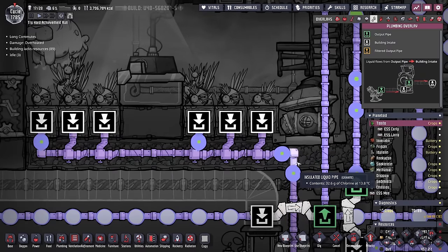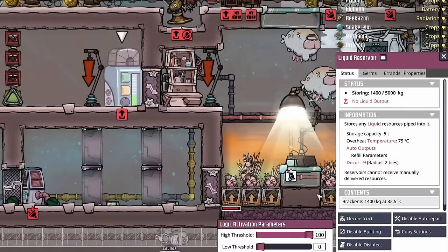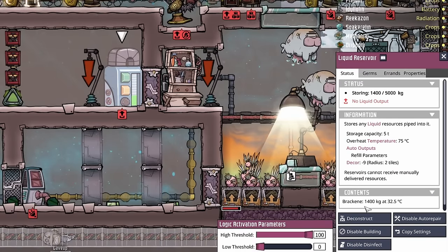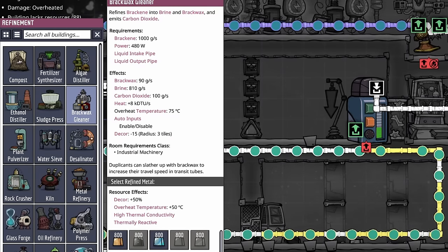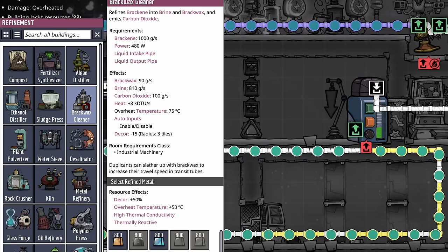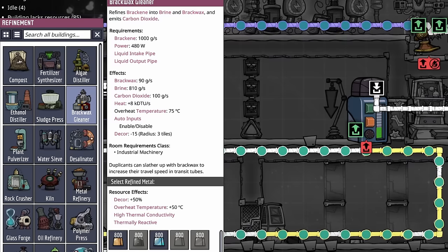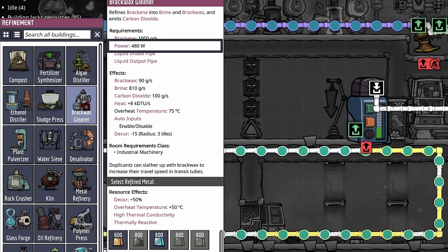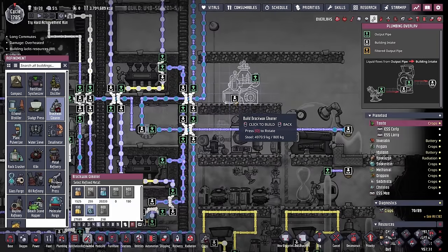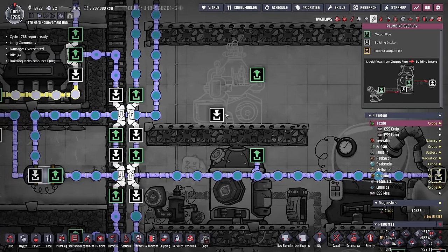In other news, we've collected quite a bit of brakeen, which means we can start working on brax wax. Just like everything else in the game, the brax wax cleaner creates 8,000 DTUs worth of heat and requires 480 watts. So we'll be building it out of steel and placing it somewhere in our sauna. It does have an output and an input port, which means we have to take all that brakeen we've been milking and inject it directly into the brax wax cleaner.